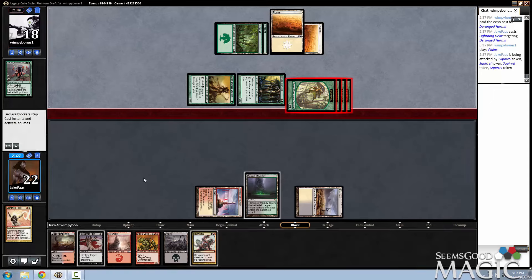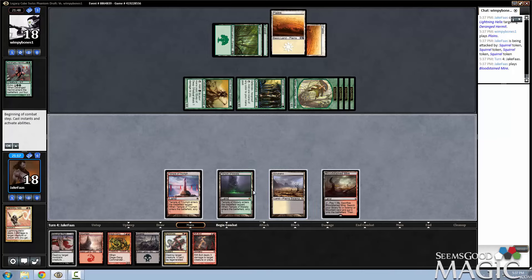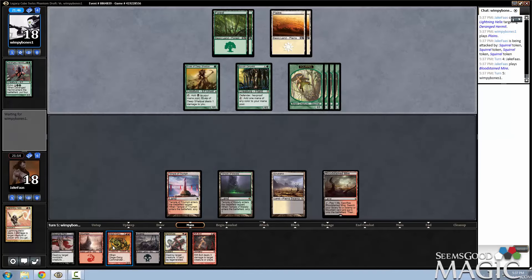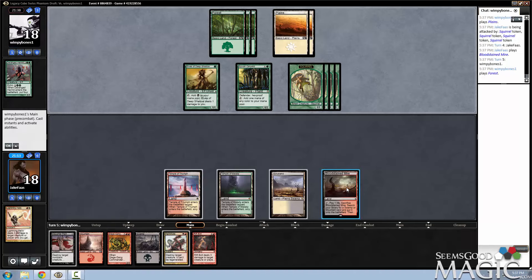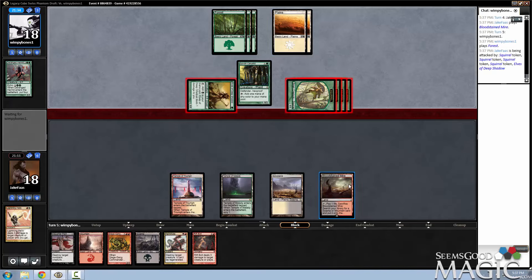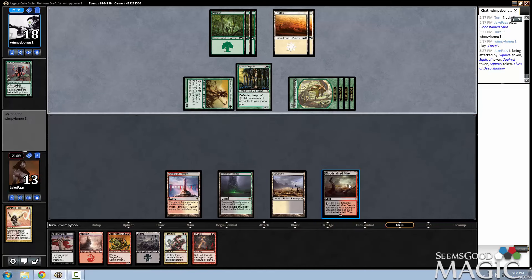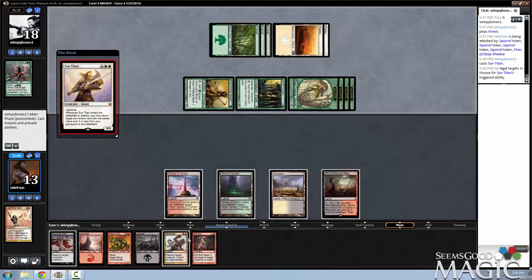I'm really hoping to draw any other lands here. I just can't really justify using any of my removal spells on these Squirrels. But once I get the Siege Gang out, I'll be able to block all of them. I'm really not in a bad place yet — taking 5 here. That I will most certainly Terminate.